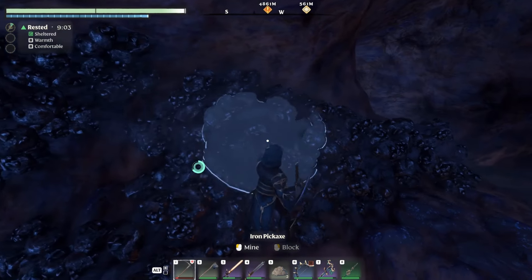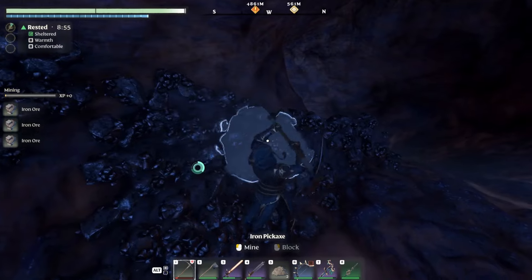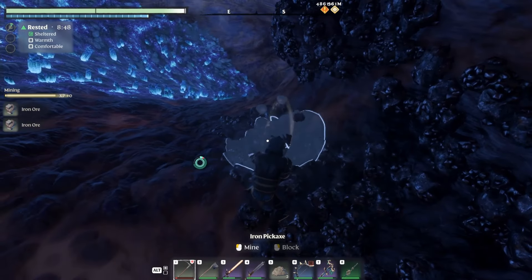If you take your pickaxe and have a good go at it — there you go, iron ore, beautiful. The better your pickaxe, the more iron you will farm. For this instance I have an iron pickaxe so I'm farming quite a lot, but when I first found this I just used a copper pickaxe and that worked just fine.